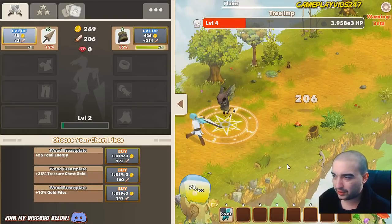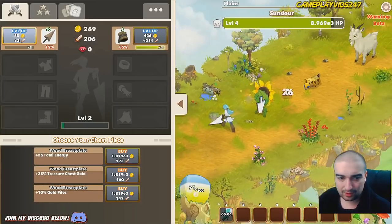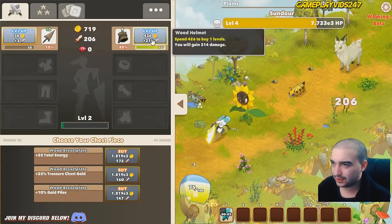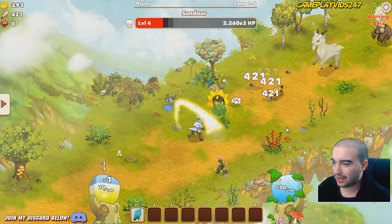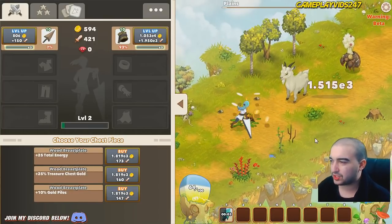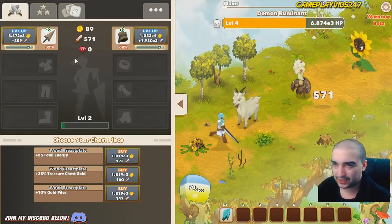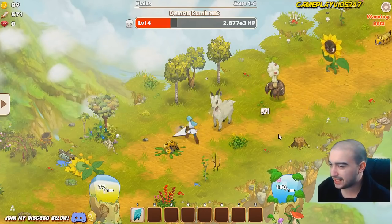Level 10 helmet there — doing 421 damage per hit now. Going to try and invest in that sword soon. We'll do the sword — might as well get the next sword. There we go, level 20 sword now. Overall we're doing 571 damage, which is pretty decent.